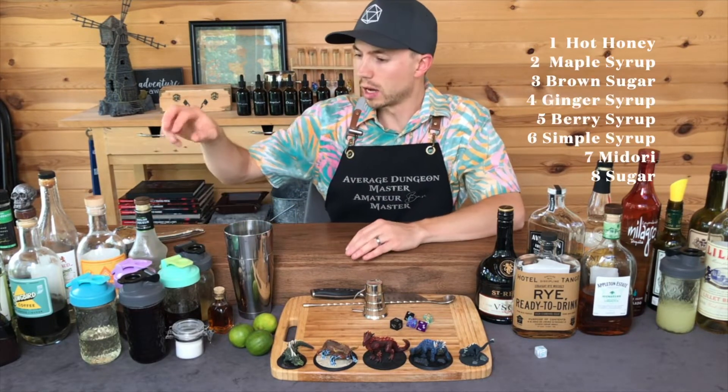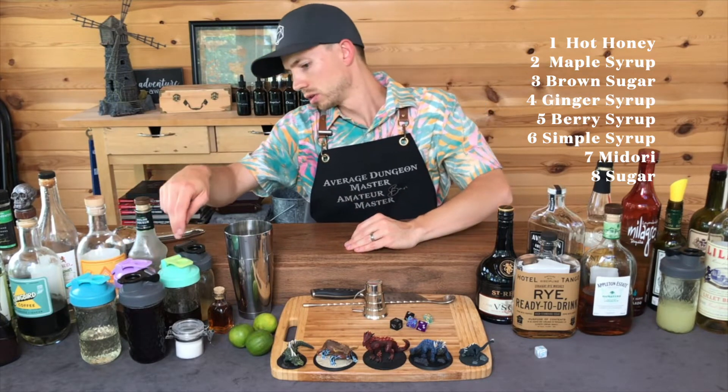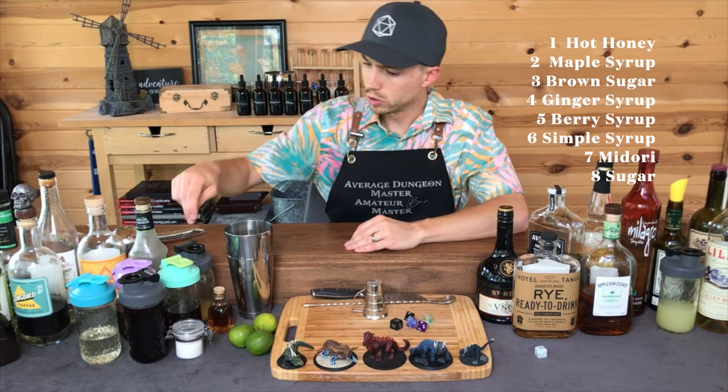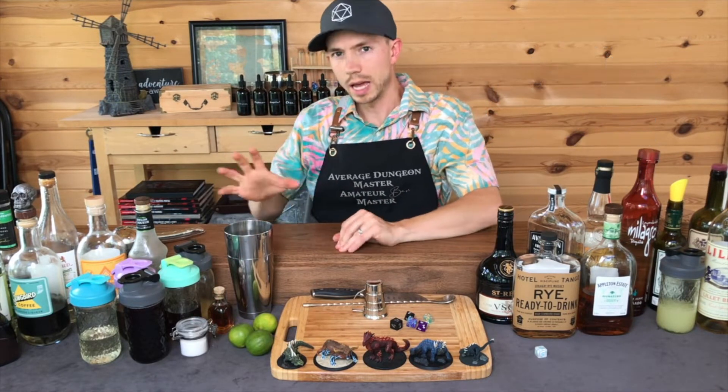Then I've got sweeteners: Midori, Hot Honey, Simple Syrup, Berry Syrup, Brown Sugar Syrup, Ginger Syrup, Granulated Sugar, and Maple Syrup. Eight sweeteners, so I'm gonna use an eight-sided die to determine which sweetener to use.